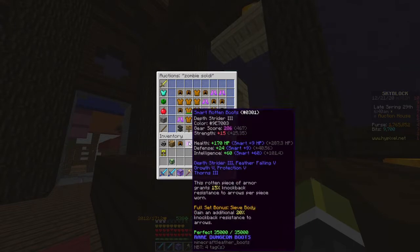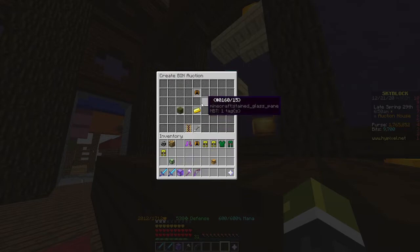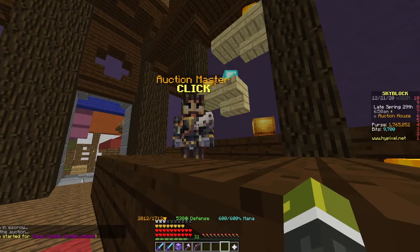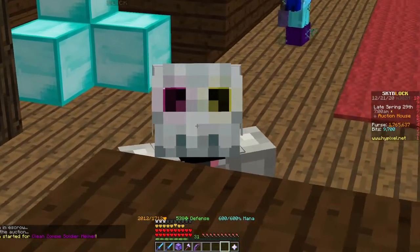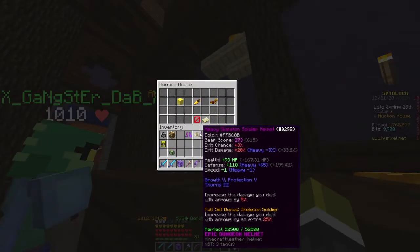Go to lowest price — the helmet goes for 20,000 coins. We're going to be putting ours up for 17,000. So we just made 17k by only listing one zombie soldier helmet on the AH, and this will make you so much coins if you just put a little bit of investing in.